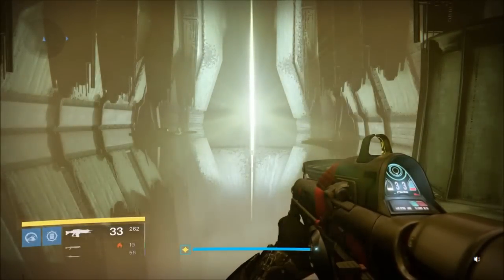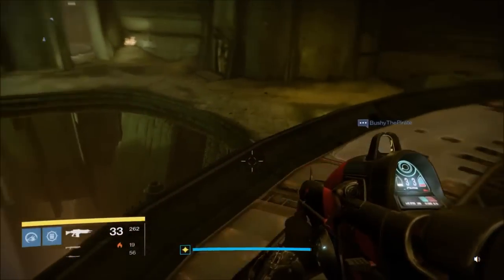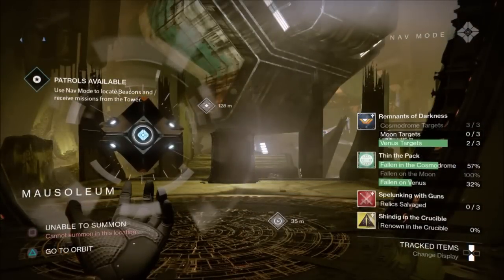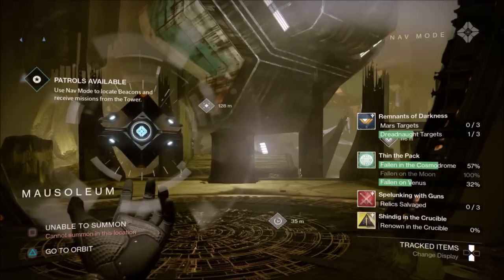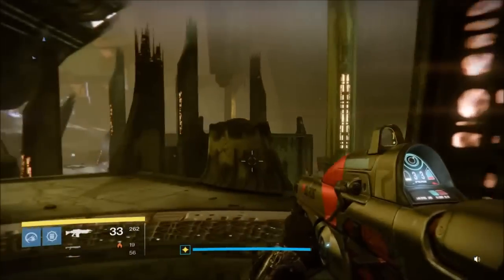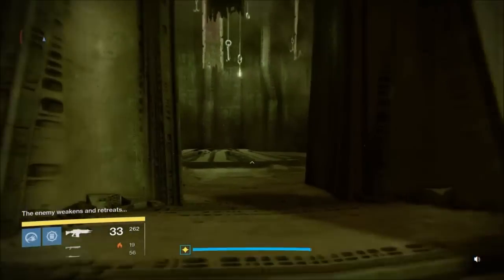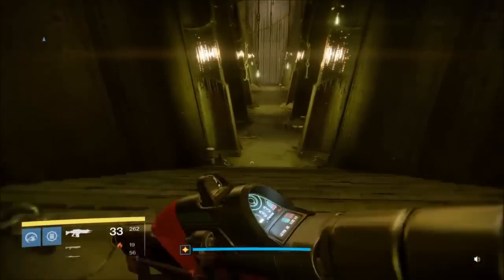Welcome back guardians, this is how to get into the asylum. Head over to the mausoleum, which is straight ahead of you on the right-hand side of the ship as you spawn. Head over in this direction.